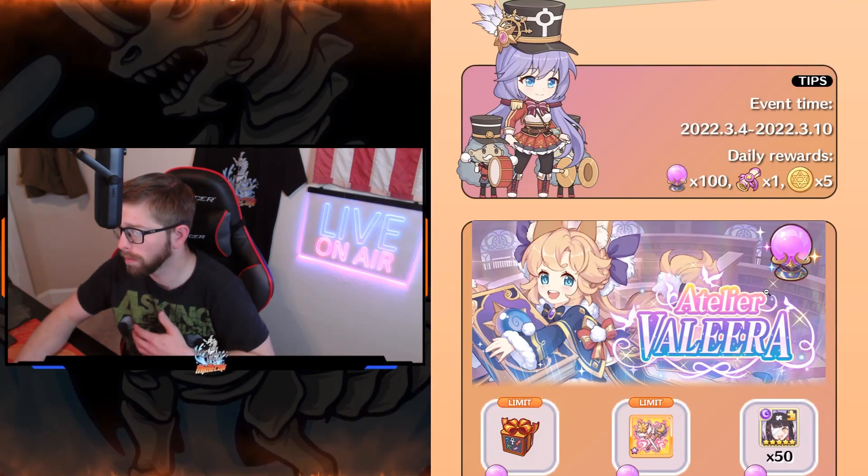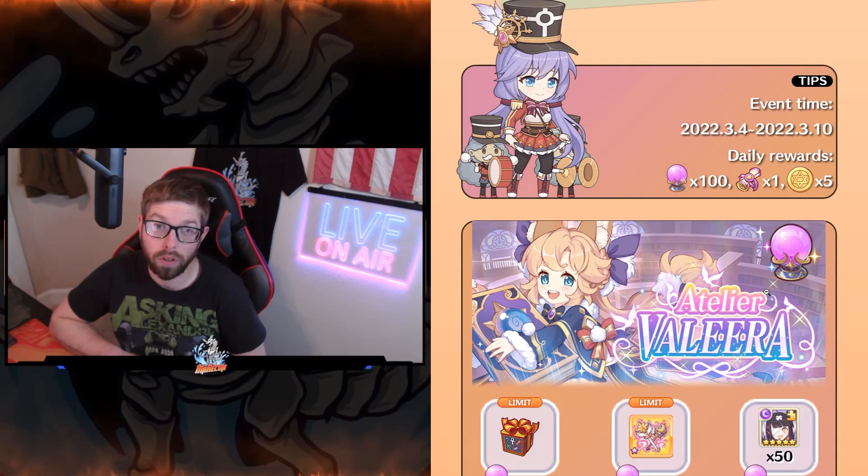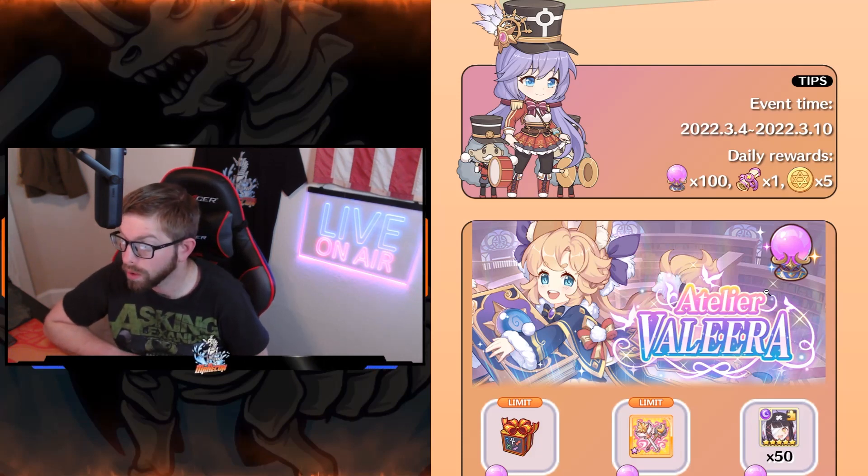Event time is going to be from the 4th to the 10th of March — that's the 3rd through the 9th for me. So if you're a day behind, remember you're a day behind. Day of War is going to be 100 elemental orbs, 1 advanced scroll, and 5 Wishing Bound coins.